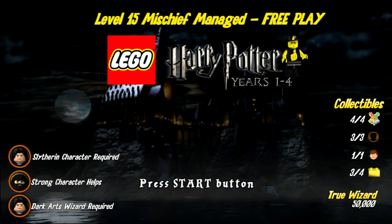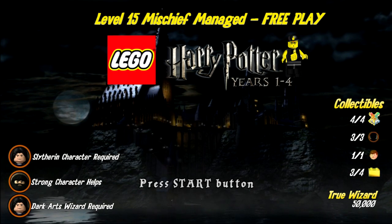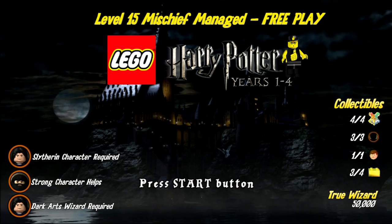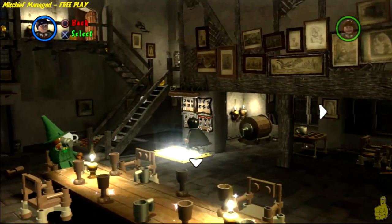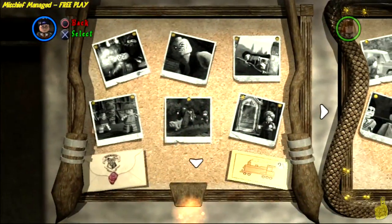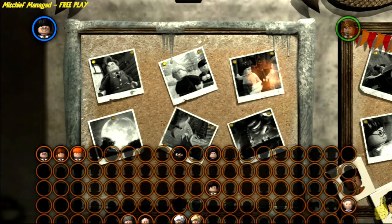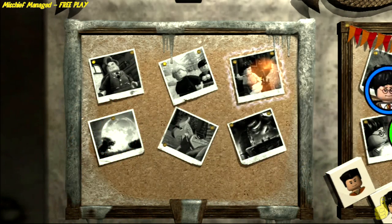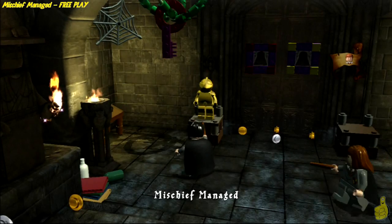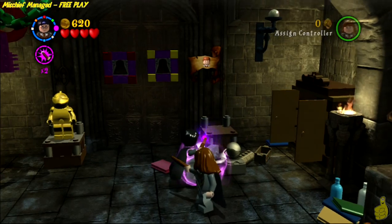Now on the right you can see all the collectibles are obtained minus that one gold brick. The True Wizard is set at 50k. Now it's important on the left — we do require a Slytherin character in order to complete this. It is helpful to note that a strong character would help, but not required. And also a Dark Arts or Dark Magic Wizard is also on the list of needs.